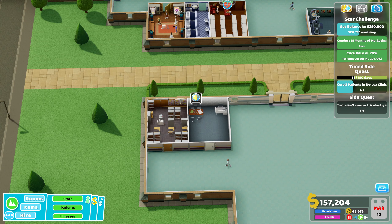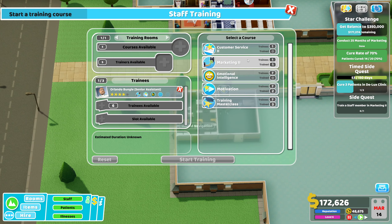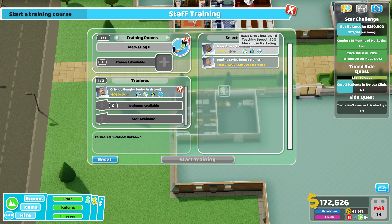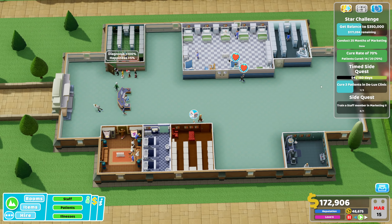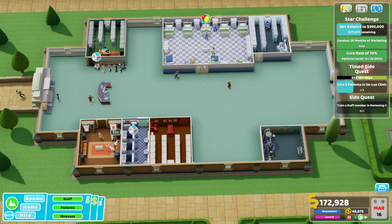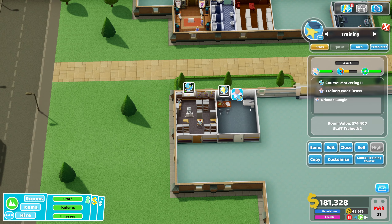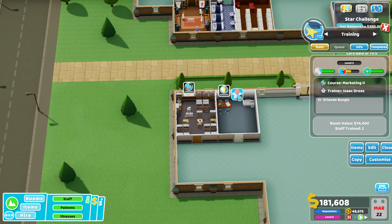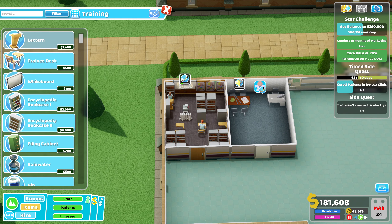Train a staff member in marketing level two — that's exactly why we kept that. Let's get you here, marketing two. Let's get you training. And we've got 177k left to get — as soon as we get down to just under 100k I can just sell this room here and that'd be no problem at all. The room is worth 74k. I do want these trainings to go quicker though.